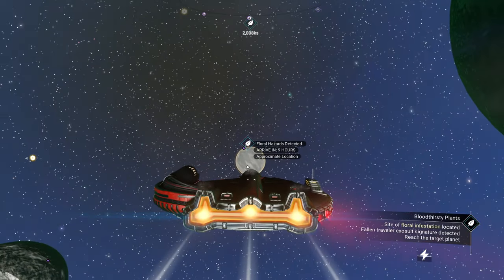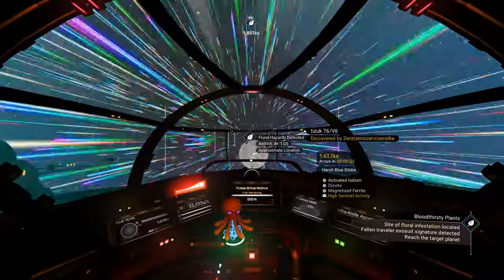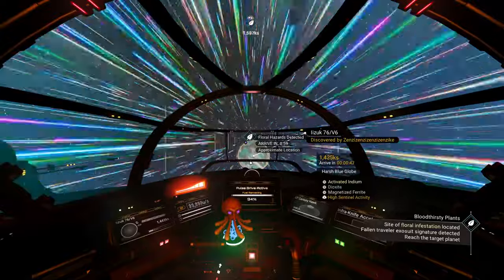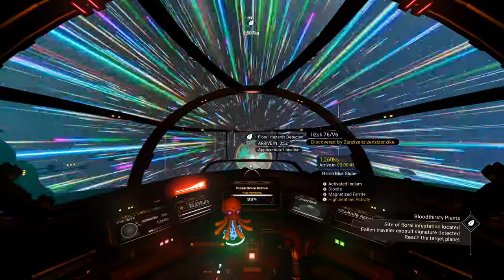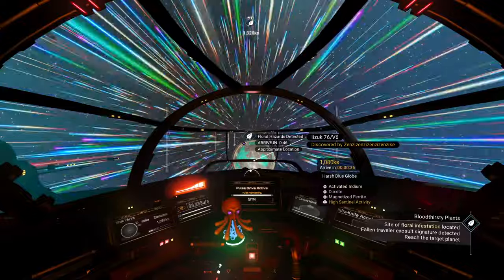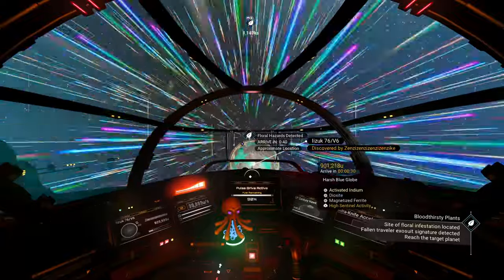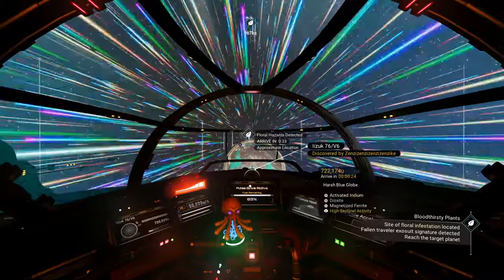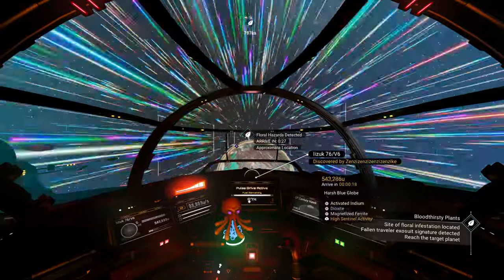The planet says floral hazards detected. It has a long name — we'll just call it Z. Activated Indium is present, so you're in a pretty advanced system. If you don't have the extra hyperdrive upgrades yet, this would be a great place to stop by the space station so you get a link to this system — you can get Indium through the portal anytime. You've also got some dioxide on the planet. High sentinel activity, so they shouldn't be attacking us on sight.